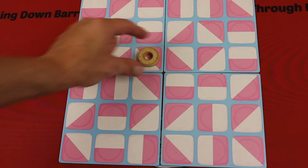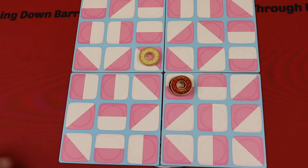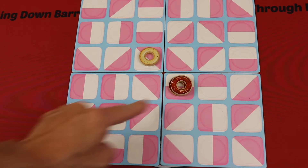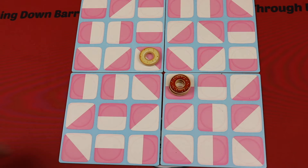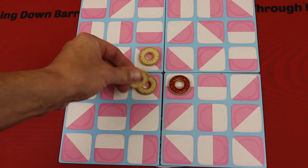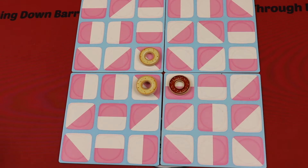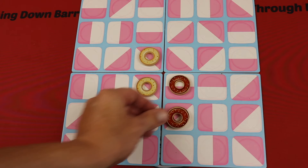So if they instead go here — and again, you just put that piece on top to remind people where you just went — now this player went here, and the other player can go in any of the valid positions along that line. Maybe they go here, and then the brown player has the next set of options based on that placement.